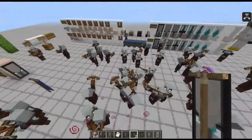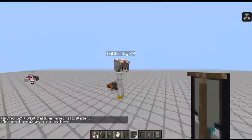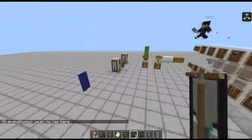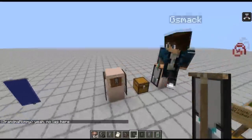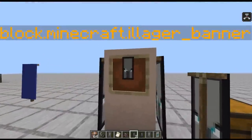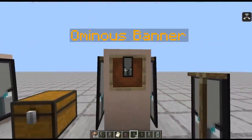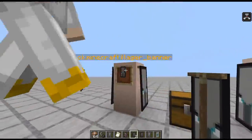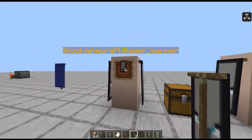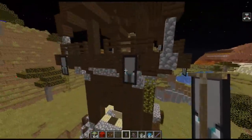You can get them from the Vindicators as well as the Evokers. I'm a Chicken showed me that it's still possible to get these in survival, and you don't get them from the captains — you actually get them from the pillager outpost. The ones that come from the pillager outpost are going to still say block.minecraft.illager_banner, and all the rest of them are going to say Ominous Banner. Notice how both of them have this gold-orange text, which you normally can't get in survival on any other banner.